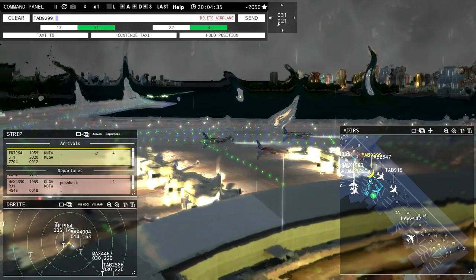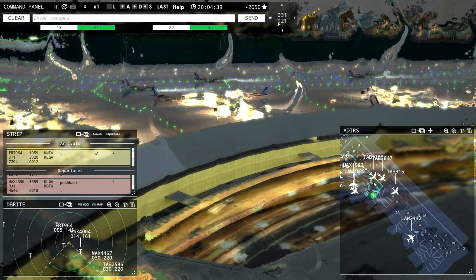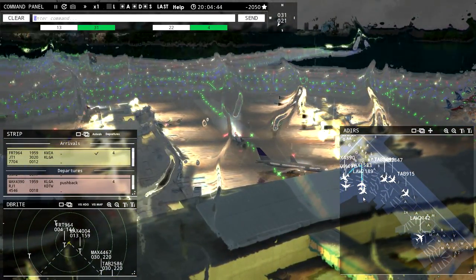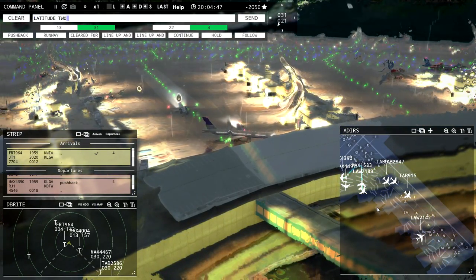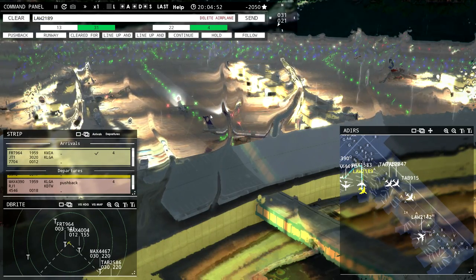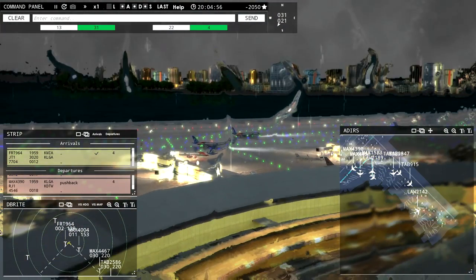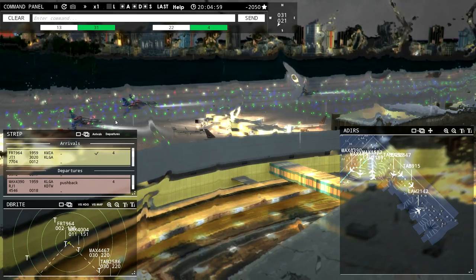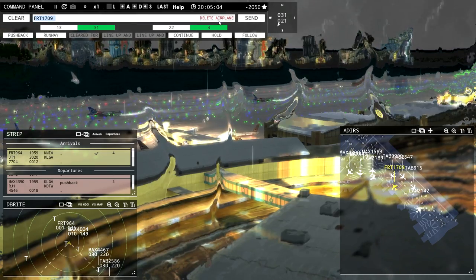I'm just going to delete this Magic because I think that's what happened. Latitude 2-1-4-2 continue taxi. Magic 1-5-8-3 continue taxi. This Leslie is actually going to taxi to terminal. Magic 4-4-9-1 pushback approved. Leslie 2-5-8-6 with you on runway 3-1 — yeah, he just needs to move. Magic 4-0-0-4, taxi to terminal. Fail There Niner-6-2, taxi to terminal.